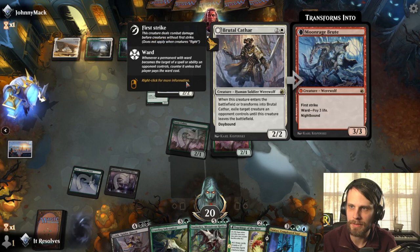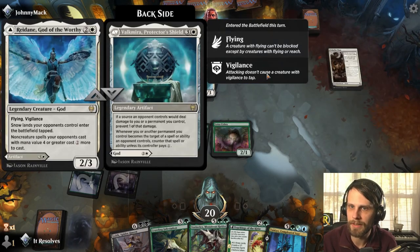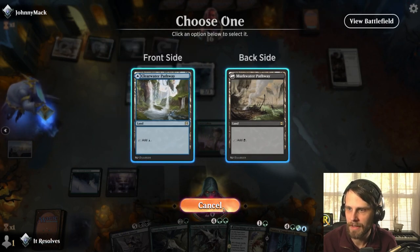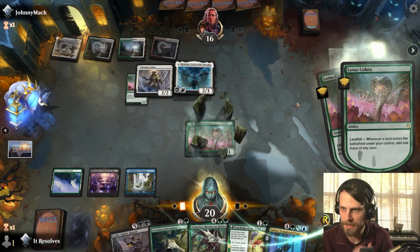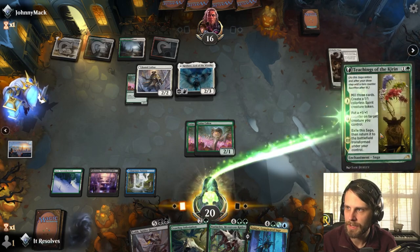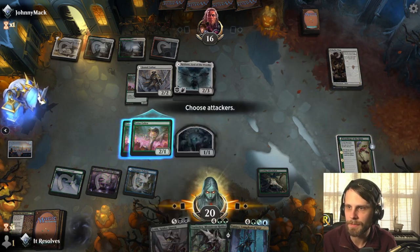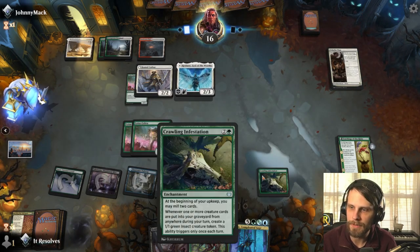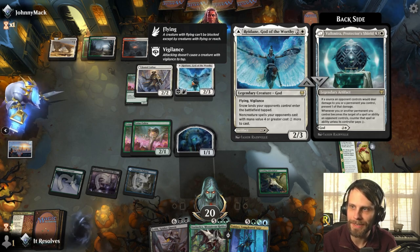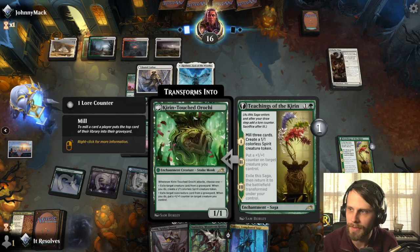There's Reidane — interesting. That does slow us down quite a bit unfortunately. Let's play Teachings of the Kirin — mill a few cards — and play the Infestation as well. I should have played the Infestation first, that would have triggered it — a bit of a mistake, but that's okay. The snow lands entering the battlefield tapped is a huge problem. With four or greater mana it massively ups the cost of everything in our hand. In an environment where we were already behind on lands, we're in much worse shape.